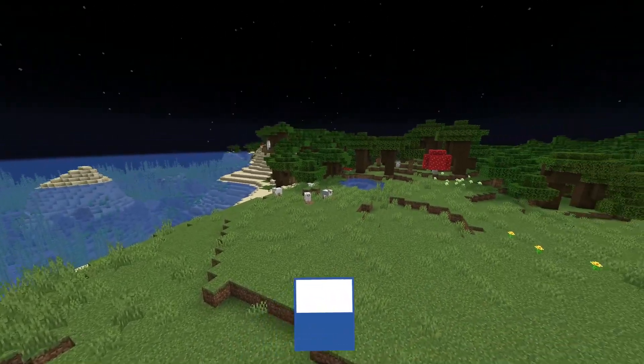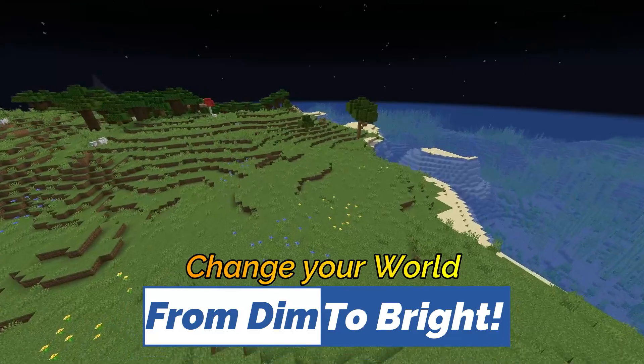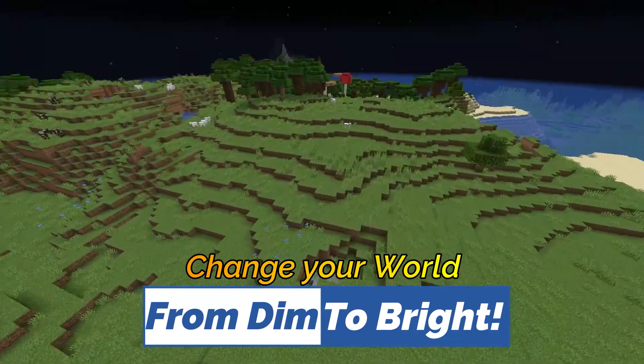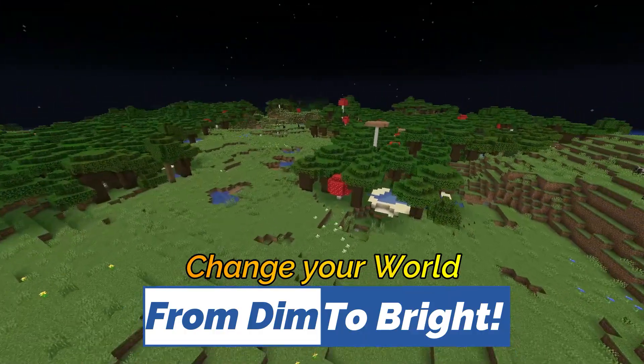Are you sick and tired of things always being dark in Minecraft? You'll notice they're not like this on this world. In fact, it seems like I have a night vision potion on, but I don't. With this one simple trick, you can make your world always look like you have a night vision potion on.